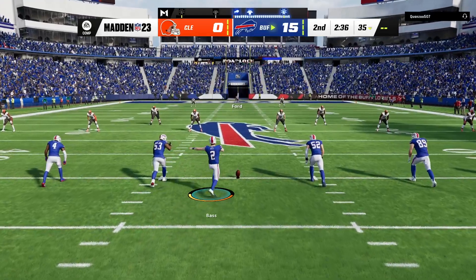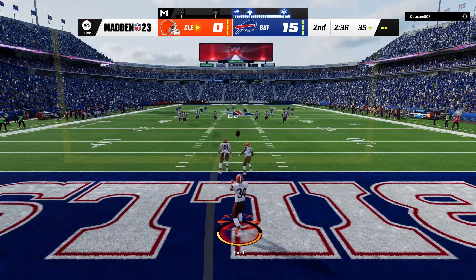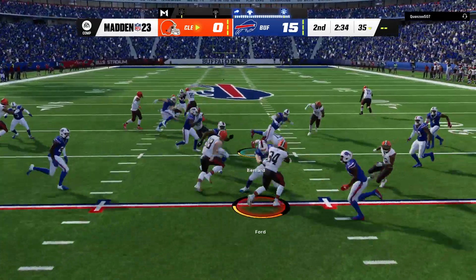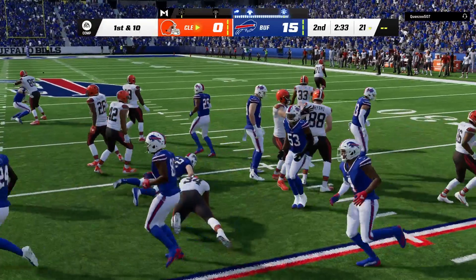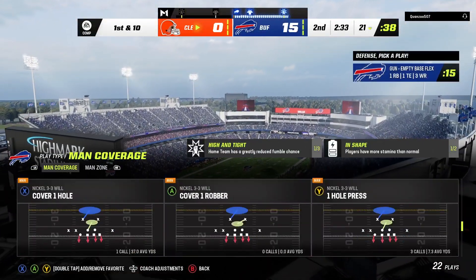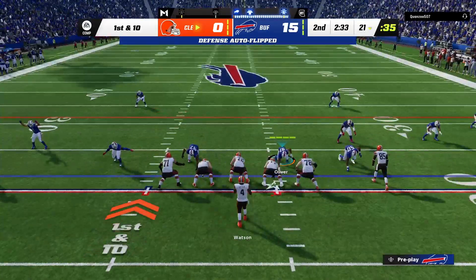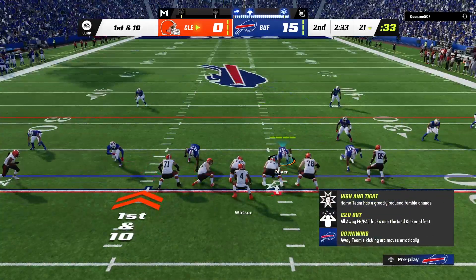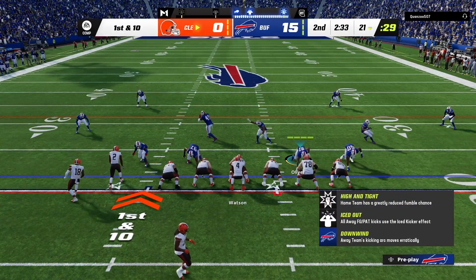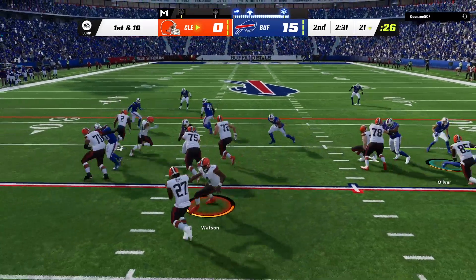After the touchdown, Bass to kick it away. Here comes a return from the middle of the end zone, and he's able to get this across the 20, but not by much — marked down officially at the 21. The Browns drive about to get started. As the offense comes out, remember they threw the interception last time out, but they were moving the football down the field. Looked like they were going to have a sustained drive that ended in points, but then the pick ensued.